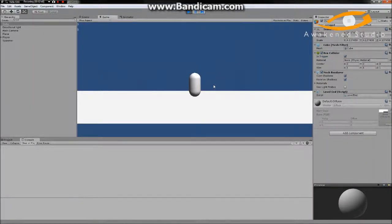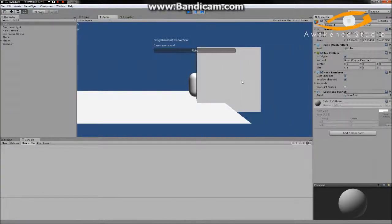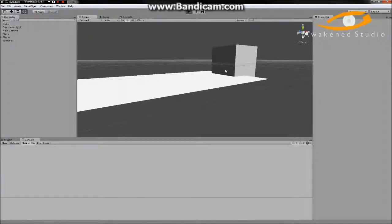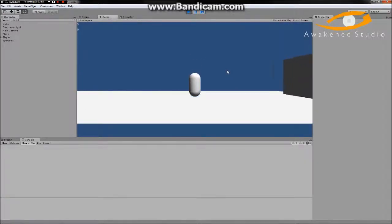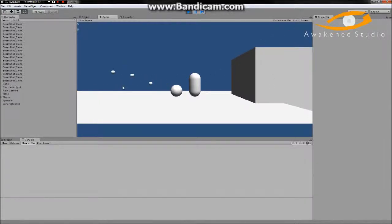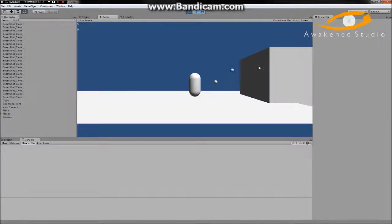Hopefully this will work — let's go ahead and try to beat our level. We touch it and it says 'Congratulations, you've won — zero was your score.' Now if we try to collide with it without using our player — let's say we shoot a projectile at it — it goes right through as it should, because it's a trigger and doesn't process collision.